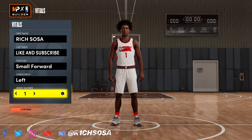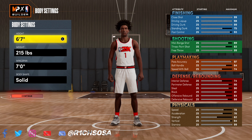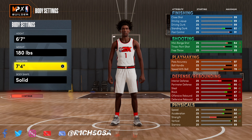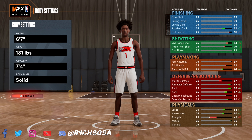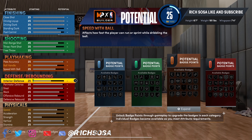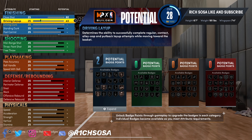Go ahead and put this wing build under the small forward position. When it comes down to the height, weight, and wingspan, this part is really going to be optional. For my liking, 6'7" is going to be the absolute best height, 180 pounds, and a 7'4" wingspan. You could go with 181 if you want — it doesn't make much of a difference — but anything higher than that is going to start affecting your physicals and speed.